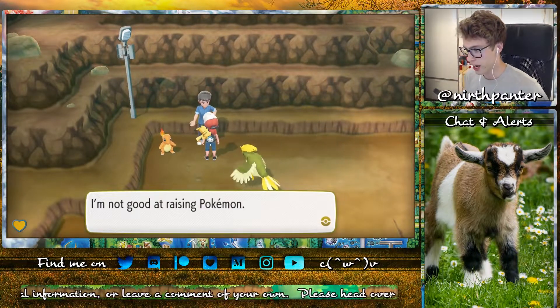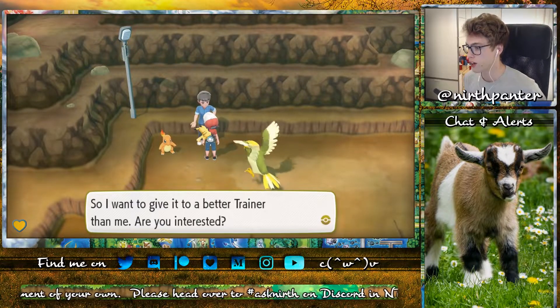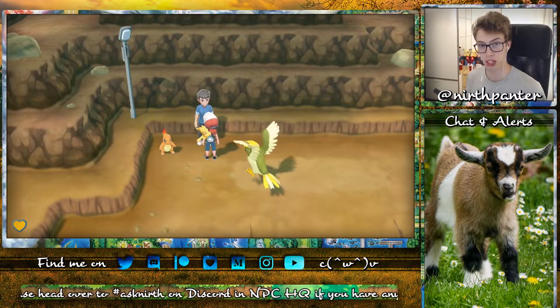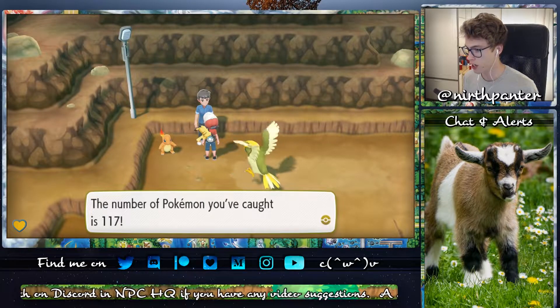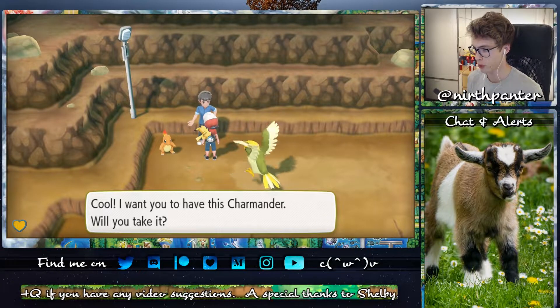I'm not good at raising Pokémon. I feel sorry for my Charmander because it's not getting stronger, so I want to give it to a better trainer than me. Are you interested? Of course, I want the Charmander. The number of Pokémon you've caught is 117.